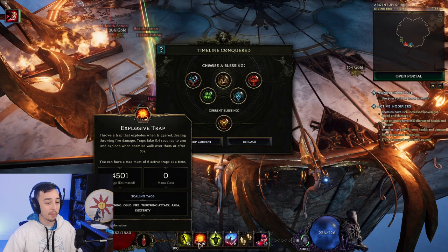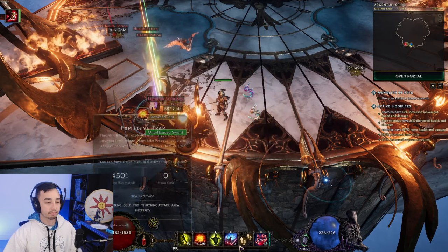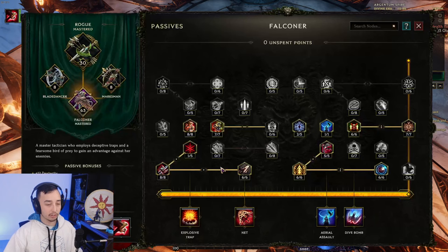Echo Conquered. It is a pretty easy build to play because you're spamming Explosive Trap. If you want, you could hold Dive Bomb, you could hold Falcon Strike as well. You could always hold these because they are instant cast. You have a node in your passive tree called Intuitive Connection that gives Falcon Strike and Dive Bomb instant cast, so you can cast them without any animation whatsoever.